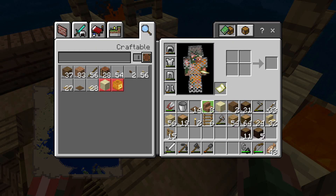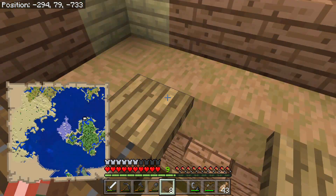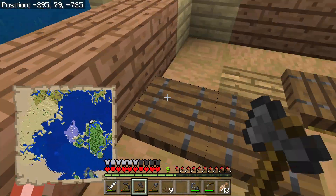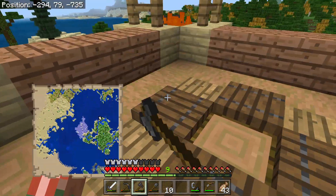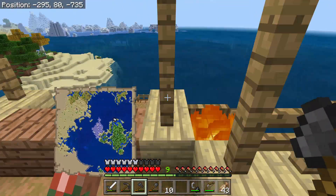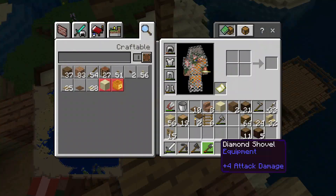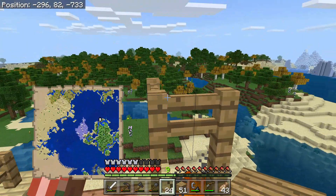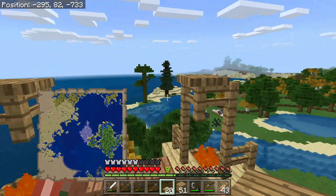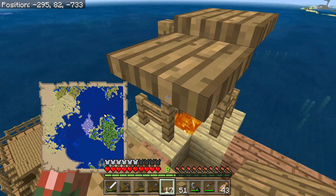Okay guys, now I went ahead and created some spruce trap doors — not slab doors, trap doors — and we're just going to add them like this. Break these guys up here like so, and there we have it. We've got ourselves a little way to get up and down these ladders, blocking it off so we don't fall off while walking around here, which is very good. Now we're going to grab these oak trap doors and place them on top of the fences like so.